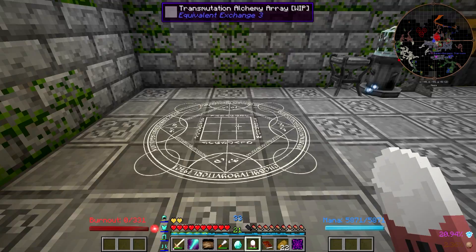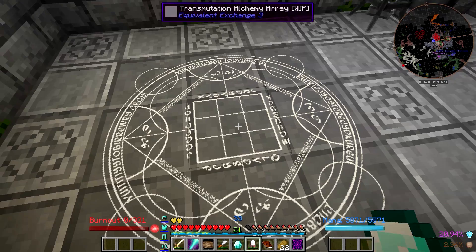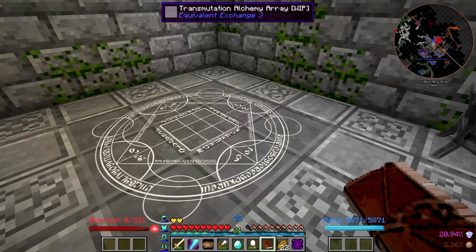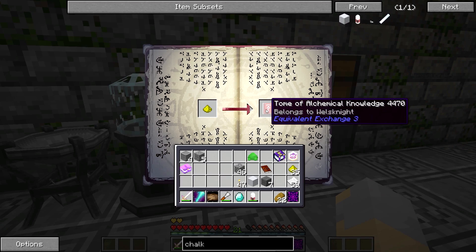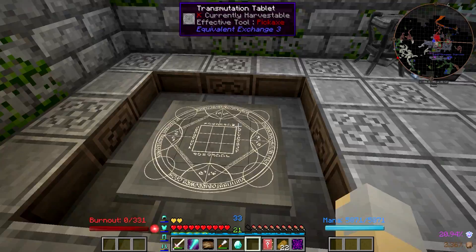So if we hit V to make it a 3x3 and then do that, it should work — we now should have a Transmutation Array. Except I feel like there's something else that I have to do here, and I don't remember what it is. I thought after I put that down, then it started working. Let me grab my Tome of Alchemical Knowledge.